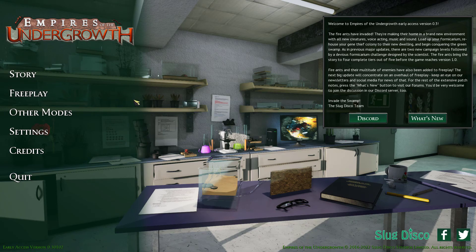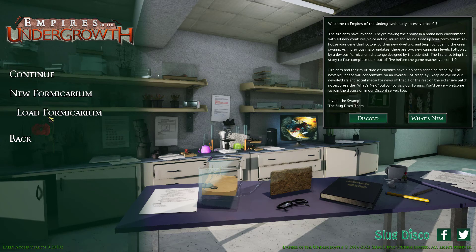Welcome back, attractive and well-educated watchers, to a brand new episode of Empires of the Underground. Last time we left off, we tried the brand new Fire Ants. This time, we're going to take them for their second mission. So if you're excited to see what happened today, remember to like and subscribe and all those other lovely things that help support the channel.